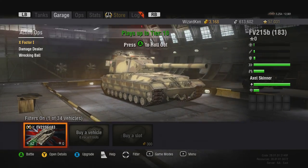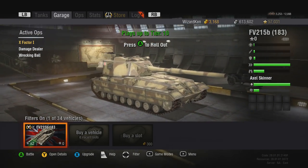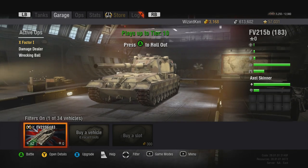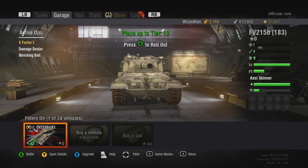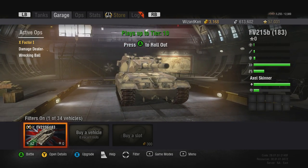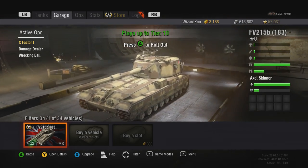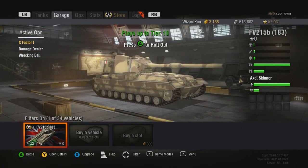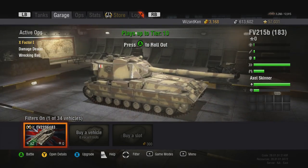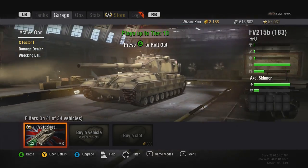When me and RushDodge take these out in a platoon, we shoot one round and hopefully knock a tank down to half. Then the other FV will probably finish it off — these things are nasty as platoon mates. Even if your buddy has the FV215b 183 and you don't, he can knock the crap out of enemies so you only need one or two more shots. Having more than two of the same tank is overdoing it though, as later shots on the same target tend to do very low damage rolls.